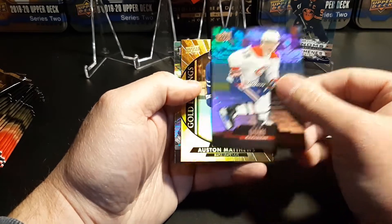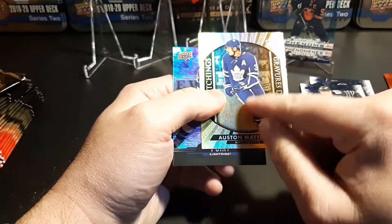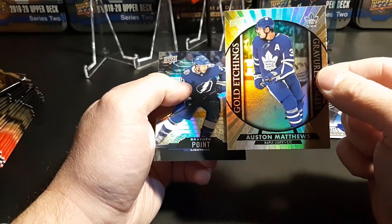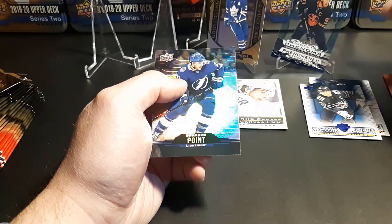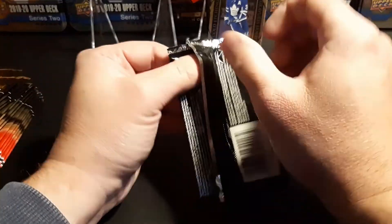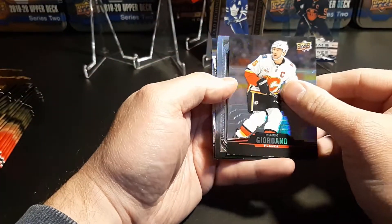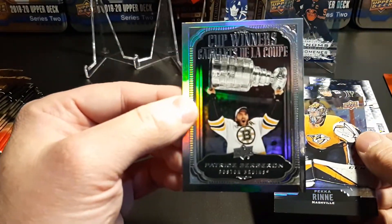Max Domi, and it looks like we got our first gold etching — Auston Matthews — and that is super nice. It's not etched like it was the past few years; just a little with the player. I like how it's not all gold — it actually has the player in color. That looks really nice. I'm going to put that up on the stand. My hands are a little shaky because I was shoveling earlier — a little more snow here in Saskatchewan, just a dusting, but still had to clear the sidewalks. We got our first cup winner of Patrice Bergeron — that's pretty nice and shiny.